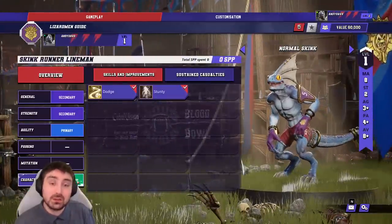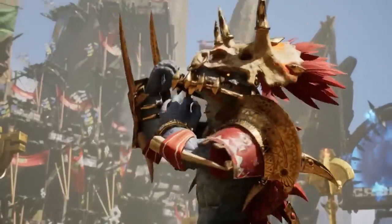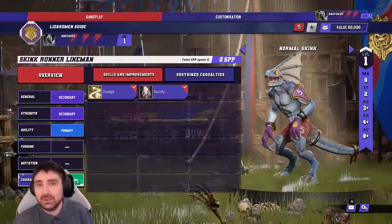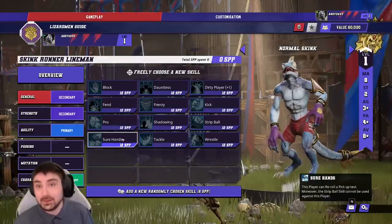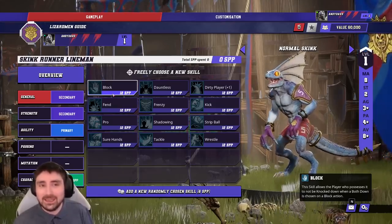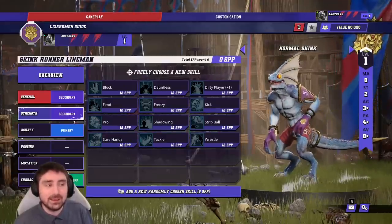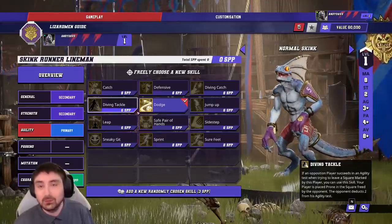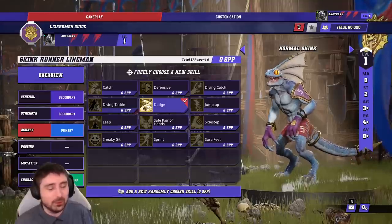Either way, once you've got your Dirty Player Sneaky Git, you'll be saving for stat increases on the others — Movement 8 up to 9 is amazing, and Agility 3+ up to 2+ lets you pick the ball up and dodge three tackle zones. At least one of these guys should be built into a ball carrier: Movement 9, Agility 2+, Block, and Sure Hands — that's the ability to score at will whenever you want. You'll do that on either a Chameleon or normal Skink, your choice. Build the others as Dirty Player Sneaky Gits. Sidestep and Diving Tackle are a bit bloated for the team value — stick with a ball carrier and a fouler while saving for stats.